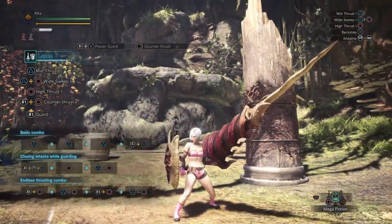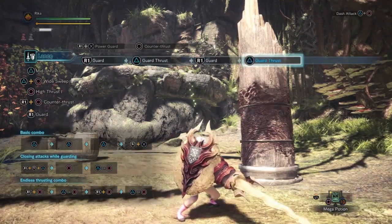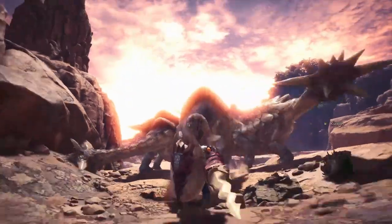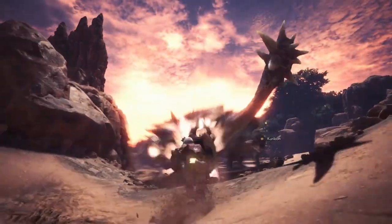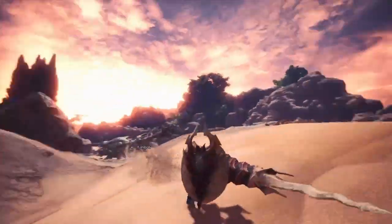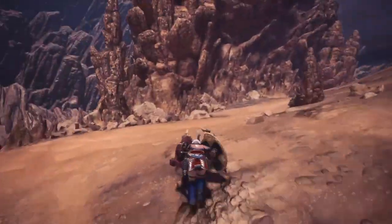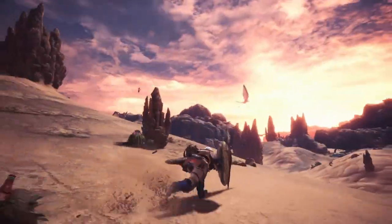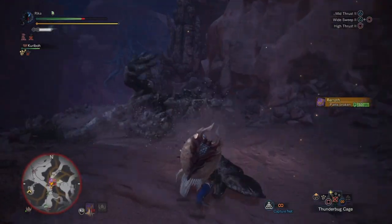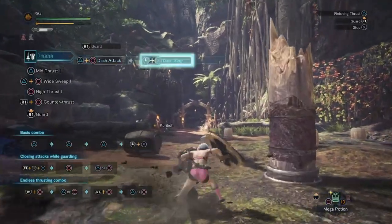Like Gun Lance, Lance is pretty slow in speed and might seem clunky, but unlike Gun Lance it actually has better maneuverability options. The main one is the charge move — full jousting style. You'll run infinitely so long as you don't press the guard button and have stamina. You access this move by pressing triangle plus circle when guarding, then let go of the guard button and you're on your way. This is amazing for chasing a monster down since it's actually faster than running and even gets faster the longer you run. You can also do some cool tricks when running as well.